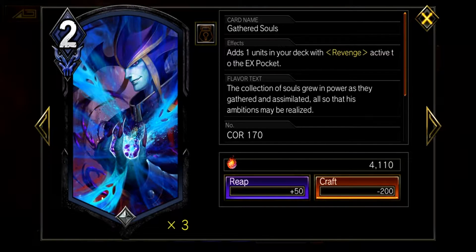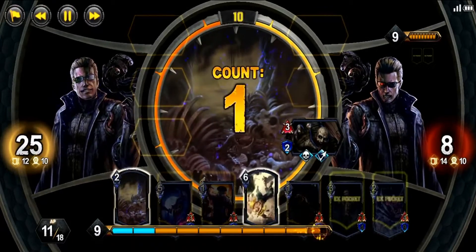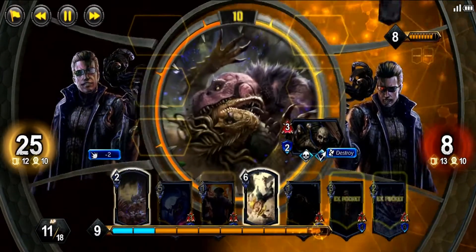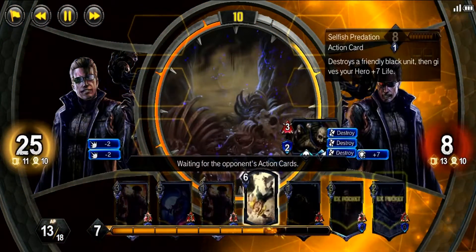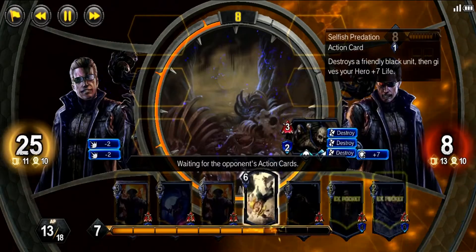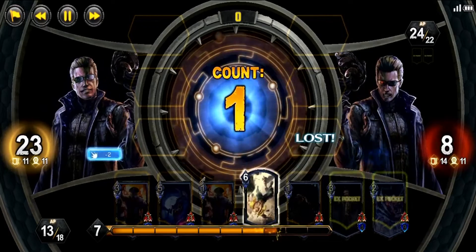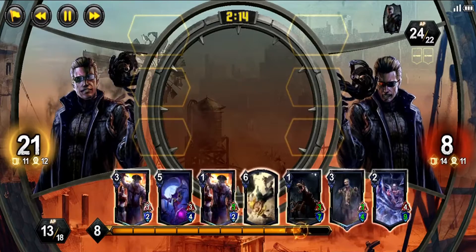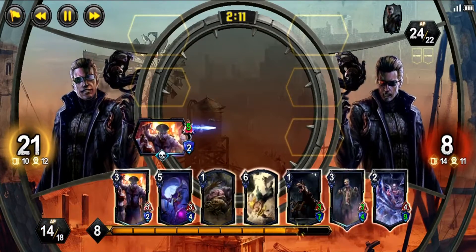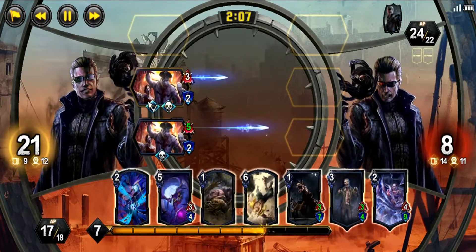In almost every case, it is far more worthwhile to run Gathered Souls, as it is free to play when played during a response. During a response, you have two free active MP that pays for the card. Even though you could still pay for Inheriting Ambition, paying with 2 MP for that one response builds your AP faster, and you don't lose life. This will help you maintain an HP and MP advantage while also building up for your hero art. Essentially, the strategy is just to wait for an opponent to play an action card to get a free revenge pull, avoiding needless life loss and building your hero art.